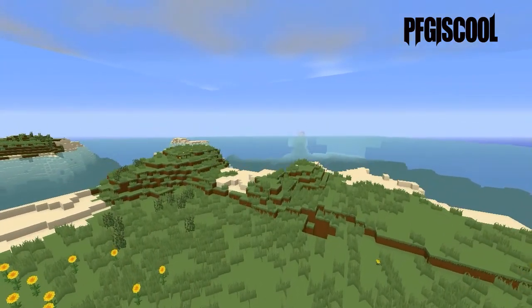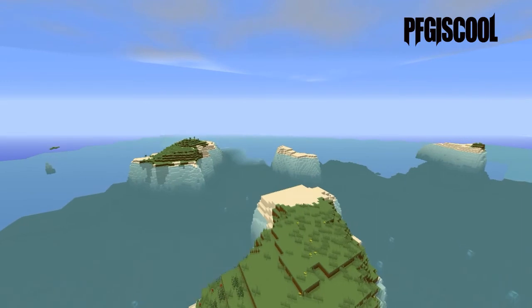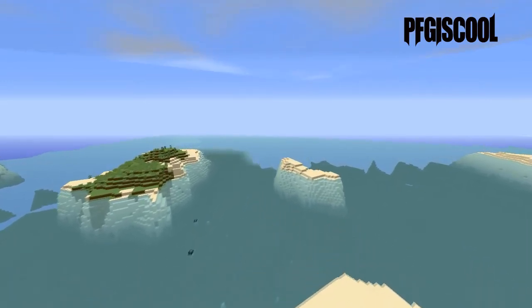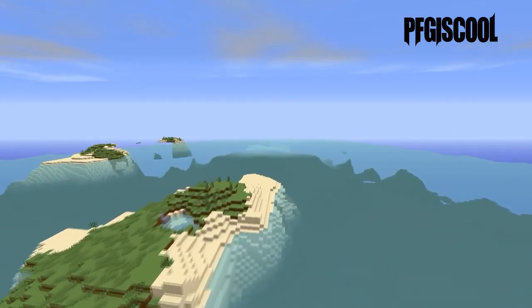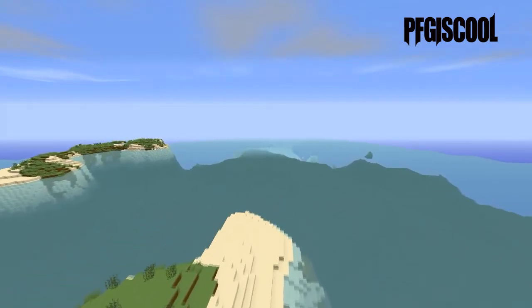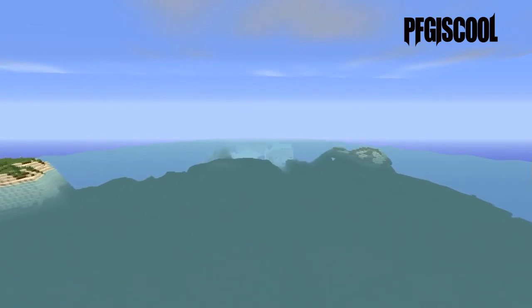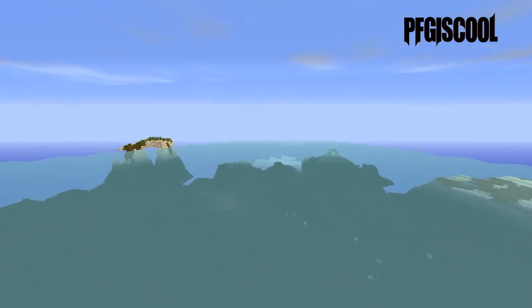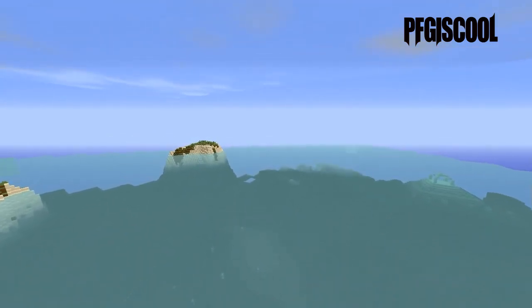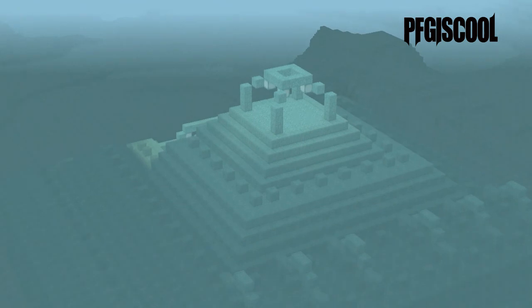Let's move on to seed number three. Seed number three is 'PFG is cool.' You spawn and it looks kind of deceiving, but looks can be deceiving, right? There's water — ocean — as far as the eye can see. As you see, there are many many islands, but the seed is also about beauty. There also is an underwater temple once we get farther out. There are just islands everywhere. You can do a large survival island type of thing on it. It just looks great, and there is an underwater temple fairly close to spawn. That was seed number three.